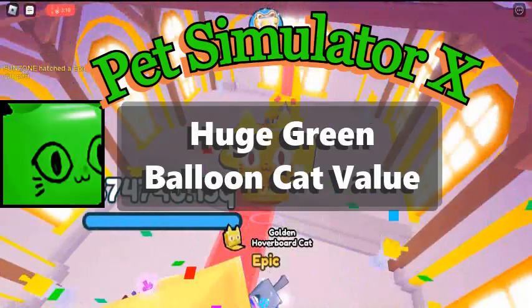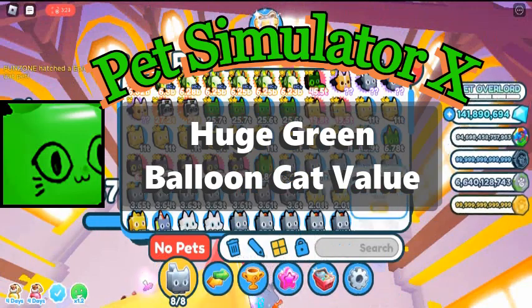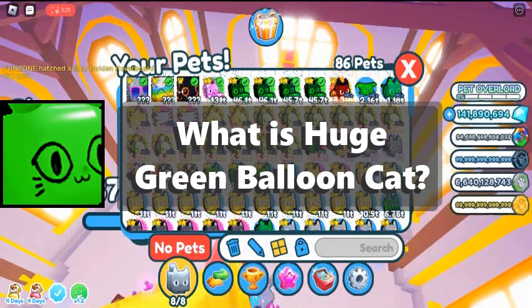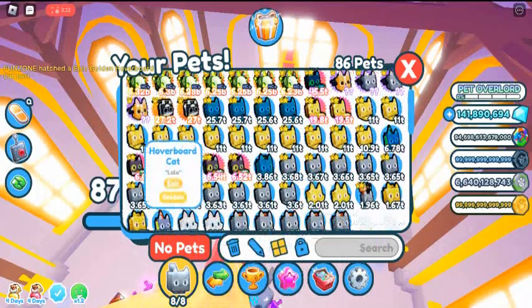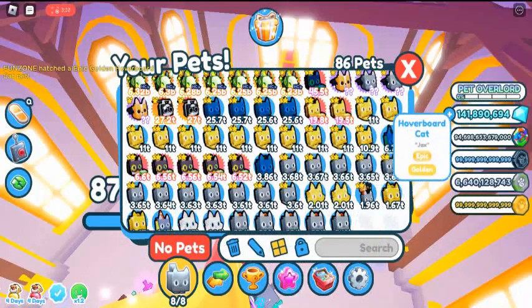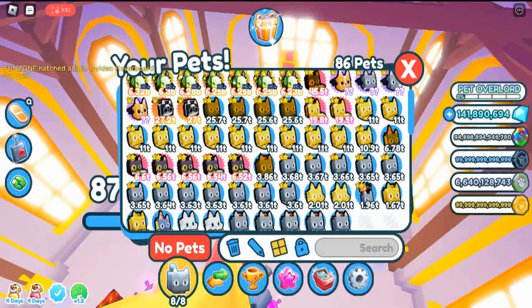Let's start today with the Huge Green Balloon Cat value in Pet Simulator X. What is Huge Green Balloon Cat? It is an exclusive pet that can be obtained in Pet Simulator X. It was added in the Secret Cat update, which was released on November 12, 2022.